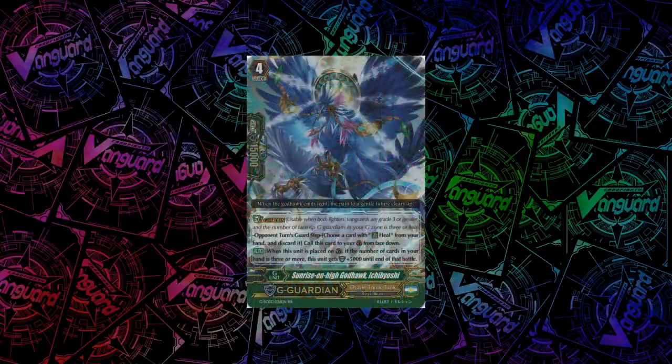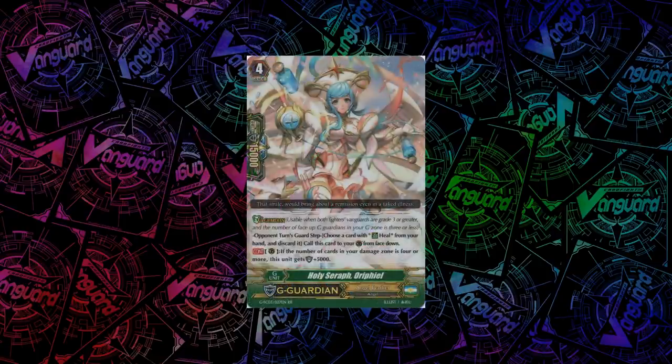For OTT, we have a new Ichibyoshi. When you guard with him, if the number of cards in your hand is 3 or more, he gets plus 5k shield. For Angel Feather, we have Holy Seraph, Orifiel. When you guard with her, if the number of cards in your damage zone is 4 or more, she gets plus 5k shield.